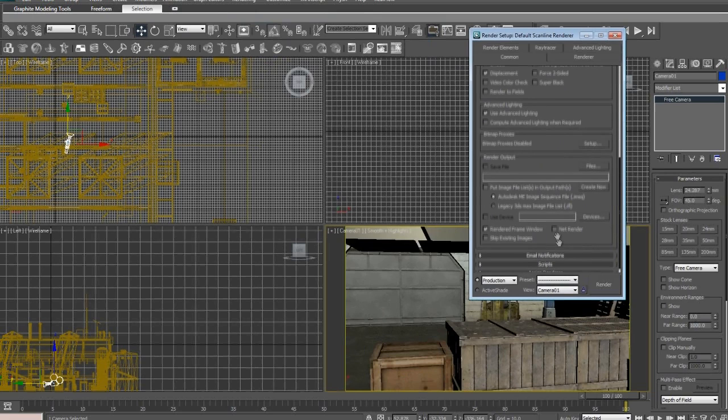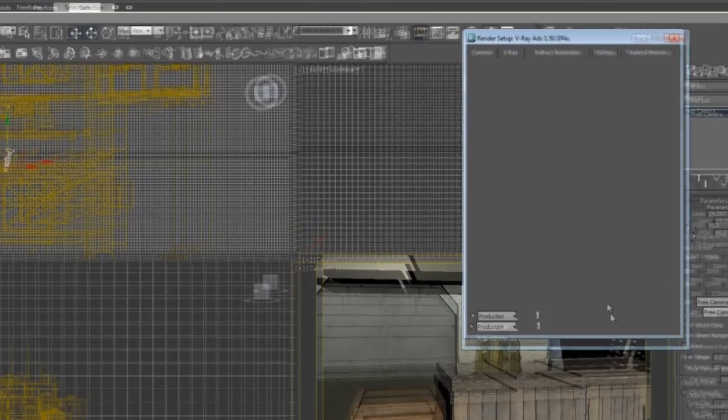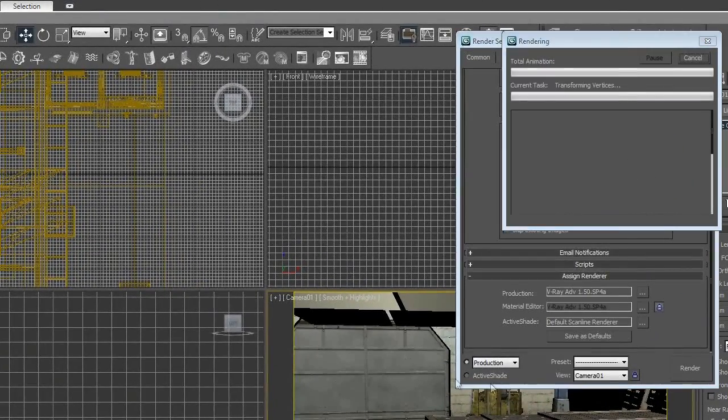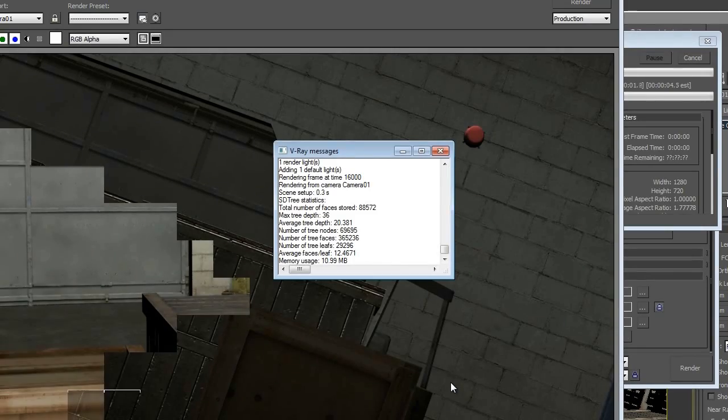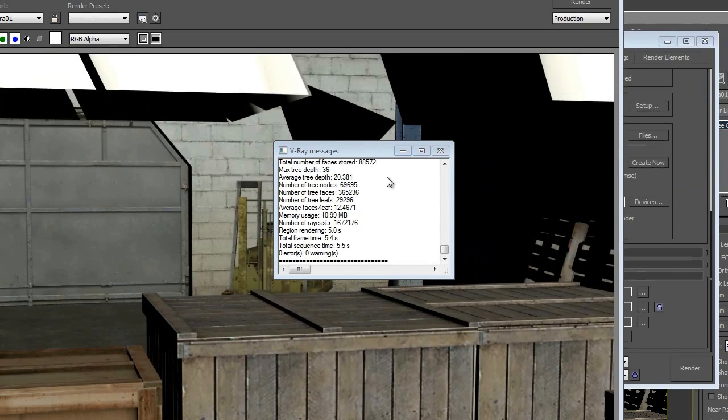Set it to 1280x720. Scroll down to Assign Renderer and hit V-Ray. I just use V-Ray most of the time - I like this renderer. And that was a render from another thing that got messed up but it's kinda what we're gonna do.